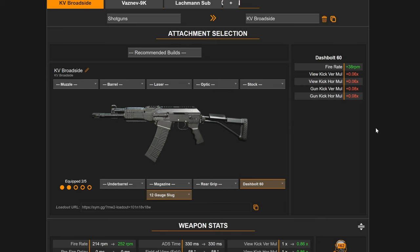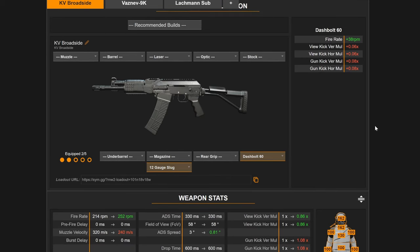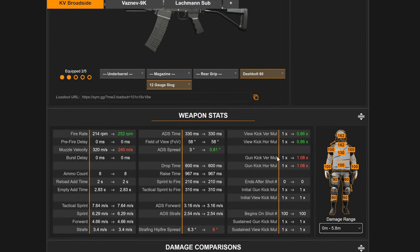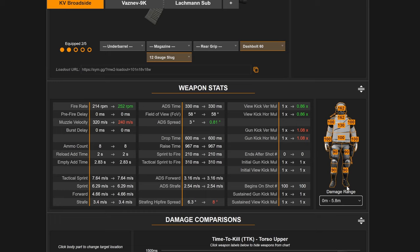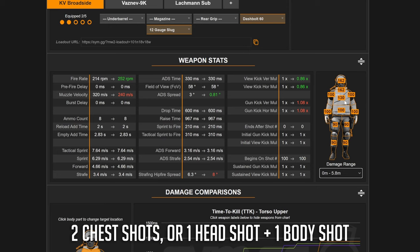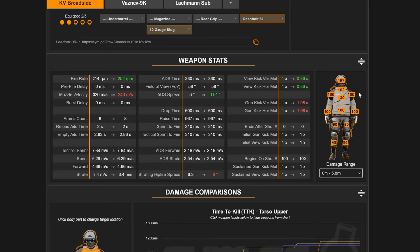Here we are on sim.gg as always. Looking at the damage profile, this thing is insane. Up close you can see 130 chest damage and 162 for the head. Essentially, out to 5.8 meters with no attachments, all you need is two chest shots for a two-shot kill, or one headshot and one body shot mixed in. Past that range, headshots still do enough damage for a two-shot headshot kill out to 16 meters, which is absurd.